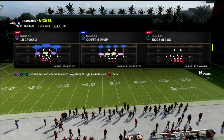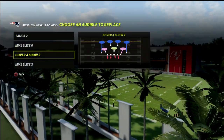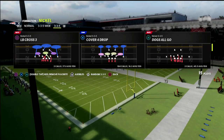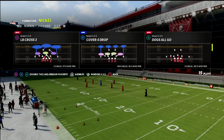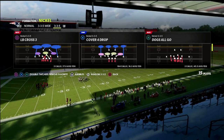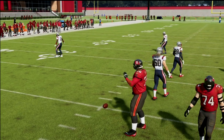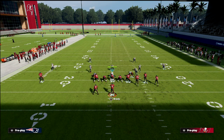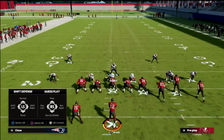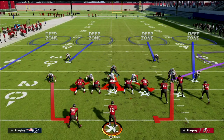We're in the 46 playbook looking at Cover 4 Show Two — this is our primary coverage defense in this video. We'll come out in three through five normal so we can get cross-manning adjustments on our linebackers. When defending gun bunch, the first key thing is to establish pressure so they have to block their tight end. Occasionally I'll send five: audible to Cover 4 Show Two, crash the line out, blitz the linebackers, and QB contain.